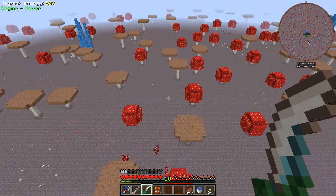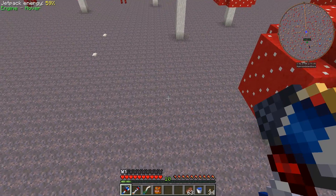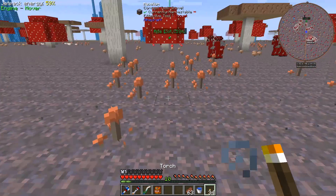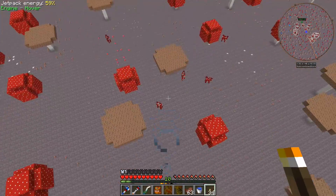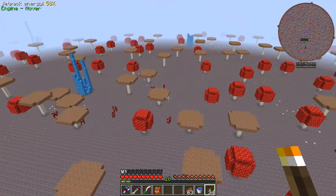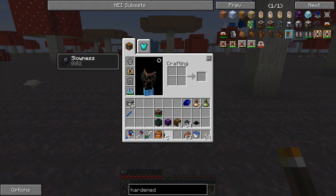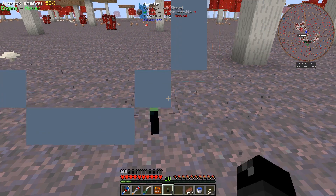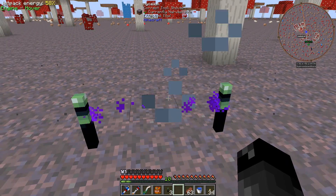We'll just go ahead and set up our quarry over here. The problem with ender quarries is they turn everything into dirt, and since everything is mycelium around here it's going to be hard to tell where people have mined. Maybe we'll put torches down or mark things with torches. If we have mushrooms that are all dirt, that'll give it away - that's probably what we're gonna end up doing. I've never used these ender markers. Do you just right-click them? Okay, now they see each other - I see, that's how these work.